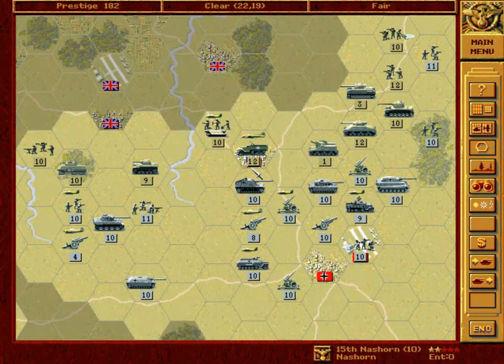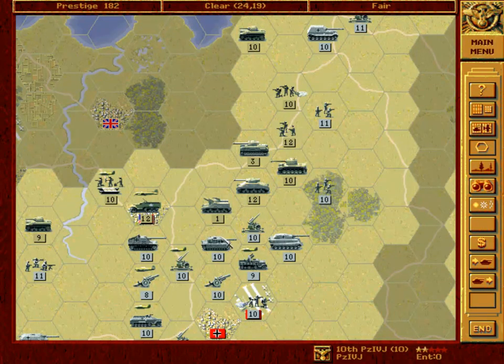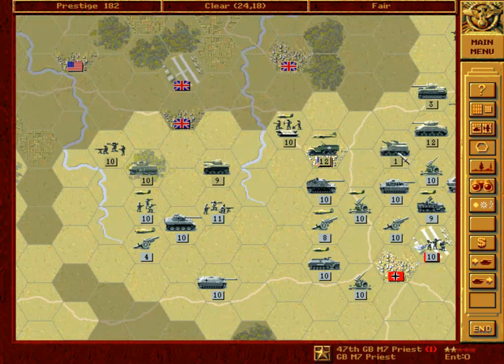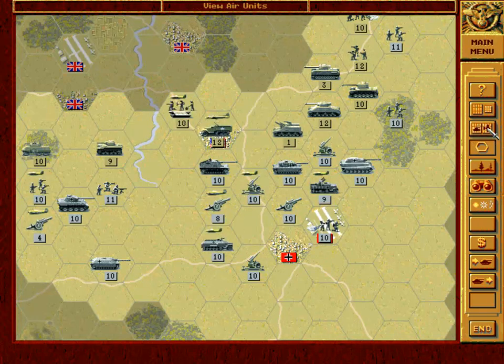The Nash Horn has retreated. So to finish it off we'll use our Panzer 4J, and then we'll try to take over. I would very much like to destroy this unit — this artillery which is crippled — and also this infantry. Heavy artillery should work. It's a difficult question.